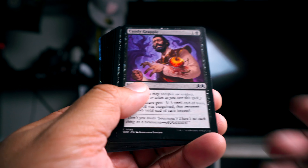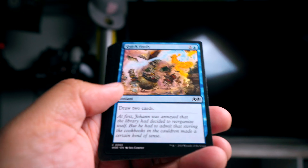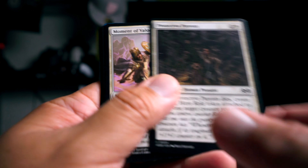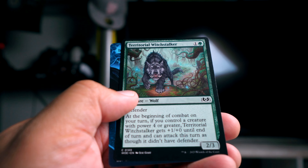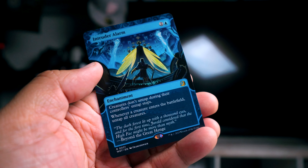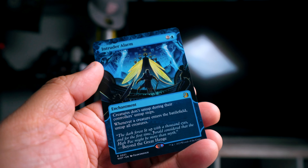So the final pick order is: Candy Grapple, Cruel Somniphage, Frolicking Familiar, Scream Puff, Quick Study, Flick a Coin, Pie Wielder, Protective Parents, Moment of Valor, Red Tooth Vanguard, Toadstool Admirer, Frost Bridge Guard, Territorial Witch Stalker, ending with Intruder Alarm. Let me know if you would have made any different choices, and I appreciate you guys watching - I'll see you next time.